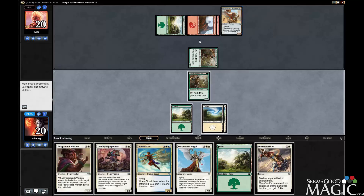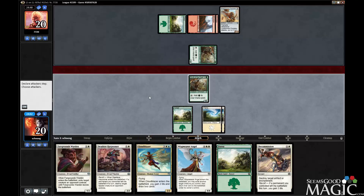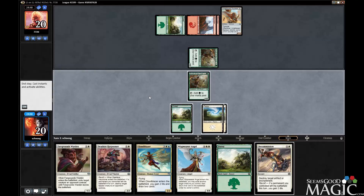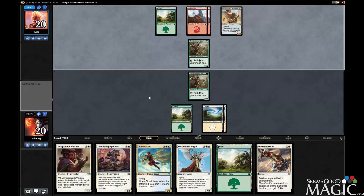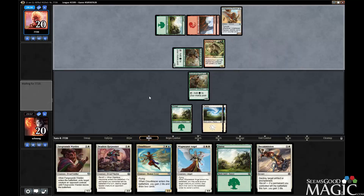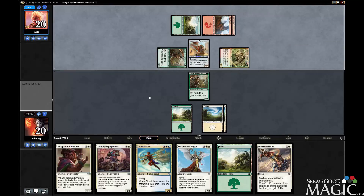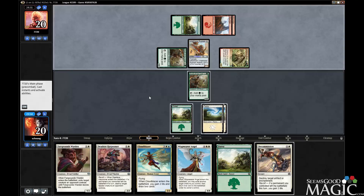Do we do it on their turn? Probably. There's nothing that gives it indestructible in green-red, right? No. Indestructible would be white. So we'll decommission the train, and then next turn we will warden the boar. Seems okay.